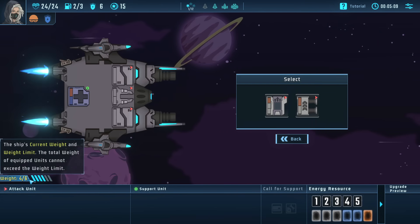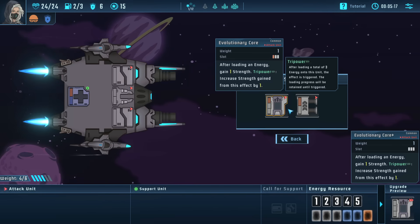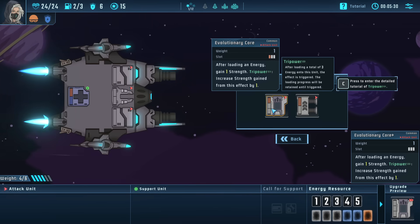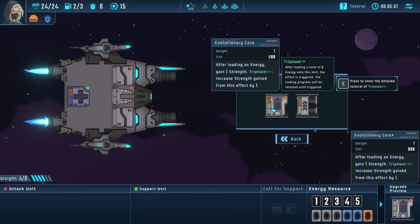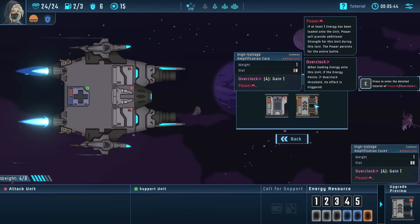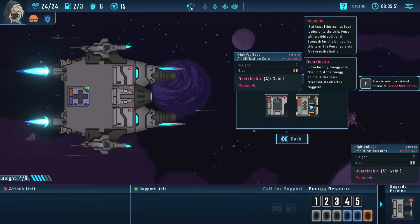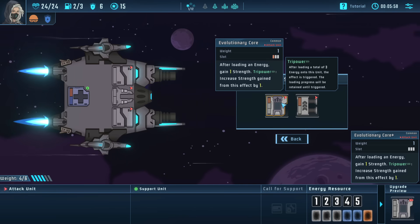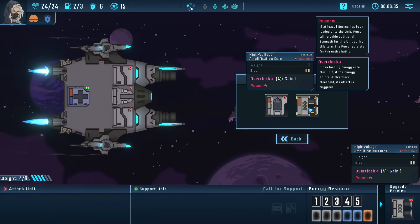We get a unit to add to our ship. Your ship has a maximum weight limit; defeating bosses and events allow you to upgrade it to place more modules. We have an evolutionary core — if you load energy it gains strength, and after you load three energies it gains tri-power, adding an extra strength. We also have the high voltage amplification core, which has two slots and an overclock: if you load energy higher than the overclock threshold it gains plus one damage.